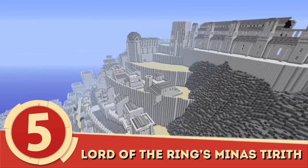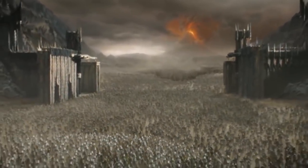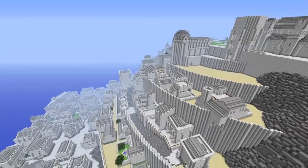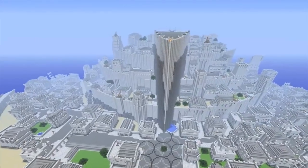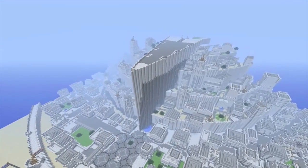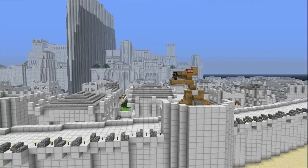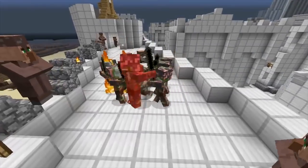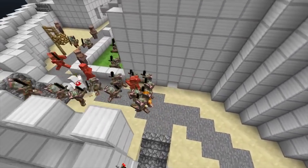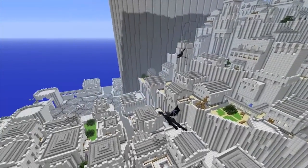Number 5: Lord of the Rings — Minas Tirith. It doesn't even matter if you're not a fan of Lord of the Rings. It took just under a year to finish and was created by a small team of people. This small team was capable of creating a world with seven different layers. The main gate is that of Minas Tirith, but they built five small gates as well. They included catapults, the White Tree of Gondor, custom landscape, a palace, a town hall, sewers, and a mansion. You could even not like Lord of the Rings and still enjoy this Minecraft universe.